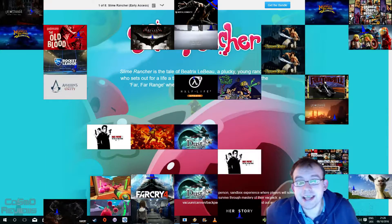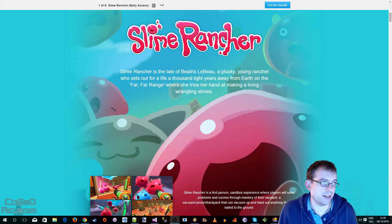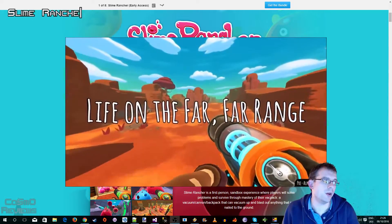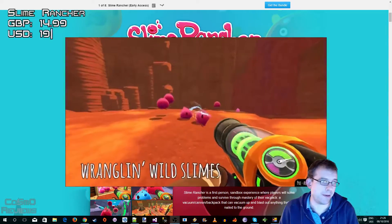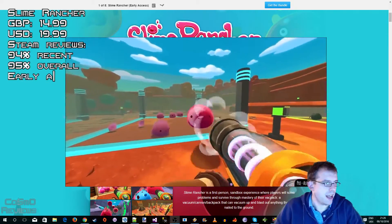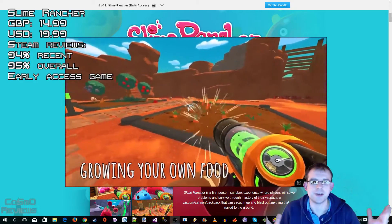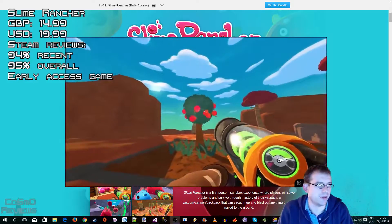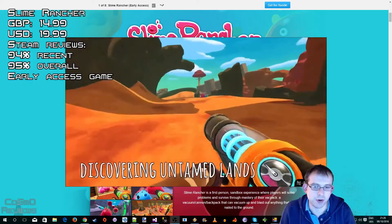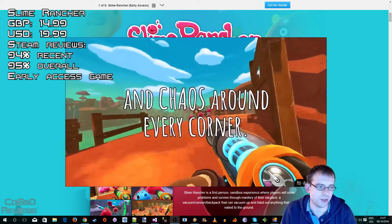Eight games this time around, and first up we have a game called Slime Rancher. Slime Rancher is an early access game which is currently about £15 or about 20 bucks for you Americans. You basically play as a young rancher that sets out for life a thousand light years away from Earth and you try and make a living wrangling slimes. It's basically a sandbox game where you have to solve problems using a variety of different creatures and the tools at your disposal.